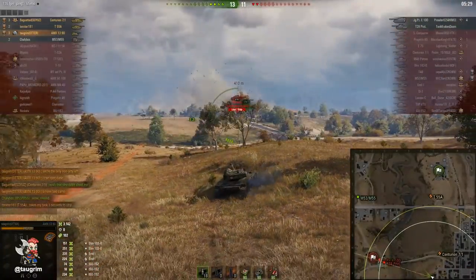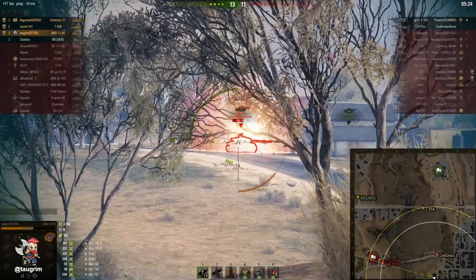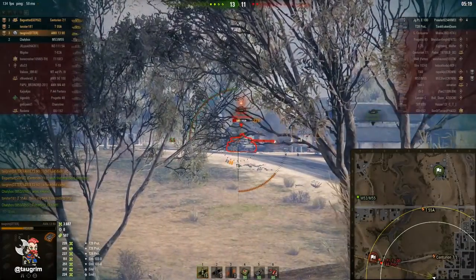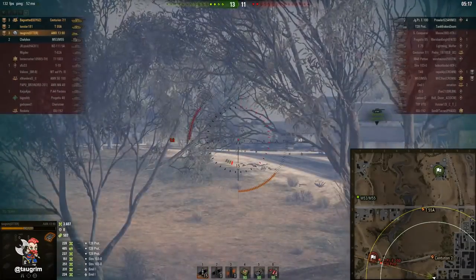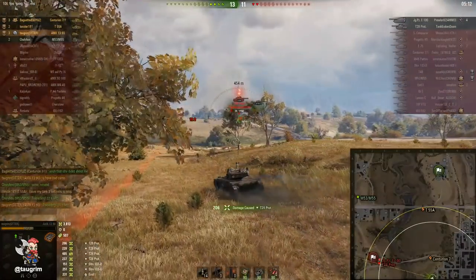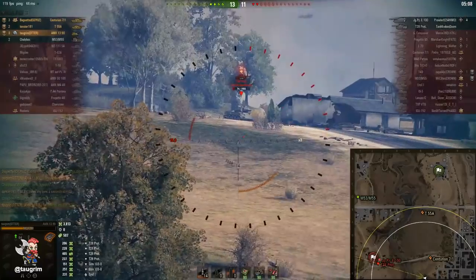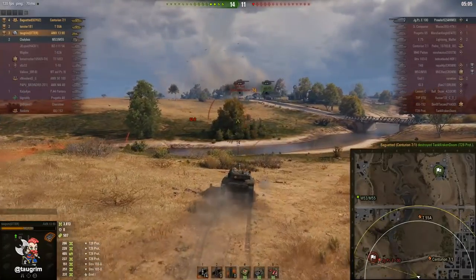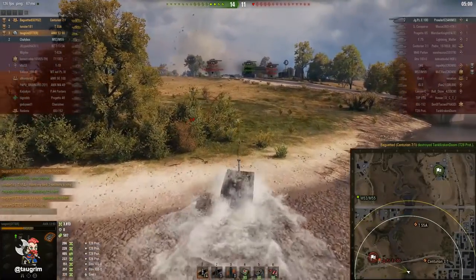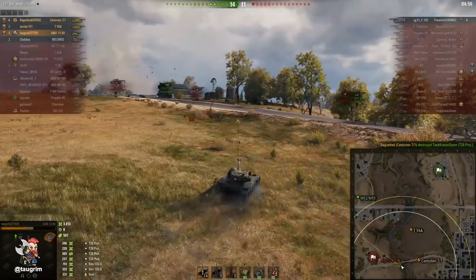I've got the T28 prot lit. Most T28 prot drivers don't run optics, which I actually do in brawling American heavies because the vision is so good. I'm able to put some really sweet penetrating shots through the side of his turret. The shell velocity on this tank is also the best for silver rounds at tier 9 light. High shell velocity is always welcome — it makes it easier to hit targets that duck behind cover and certainly easier to hit targets who are moving because you don't have to lead them as much.